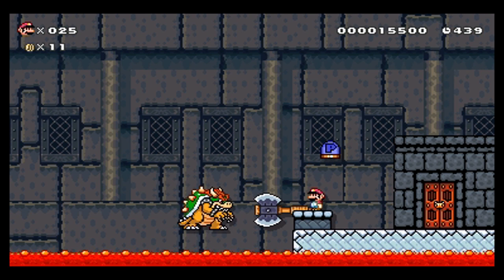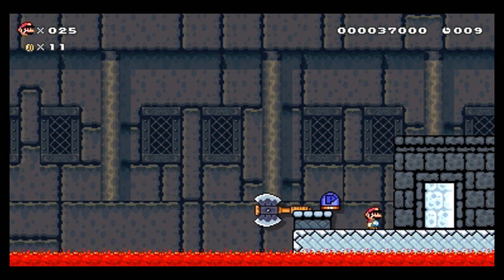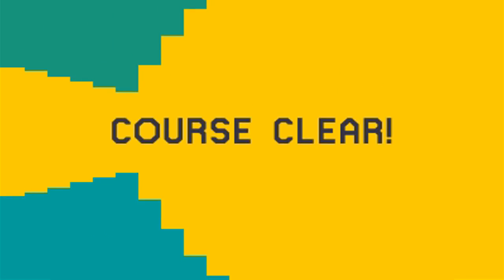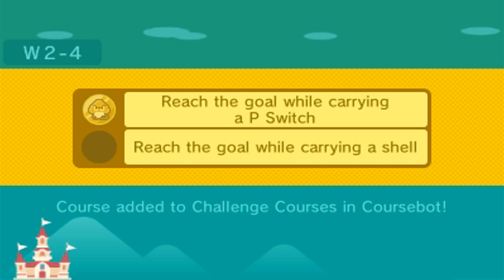Hasta la vista, Bowser. I completely jumped over that. That was actually pretty cool that I was able to do that. I thought I wasn't going to be able to jump off the snake block, but hey, I did it! Brought the P-Switch to the goal. Please award me. Because the P-Switch doesn't come with me, so... There we go. We did it. All right.